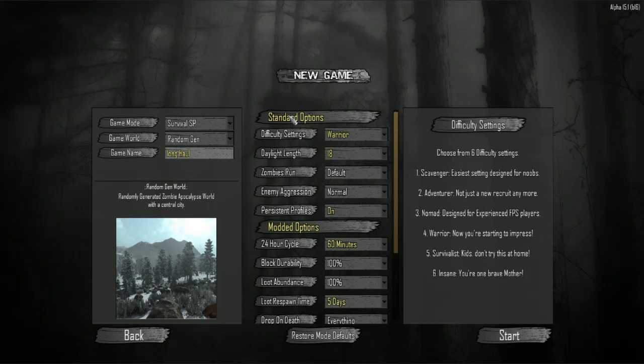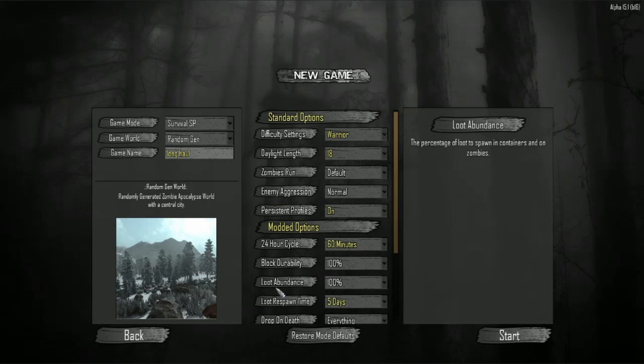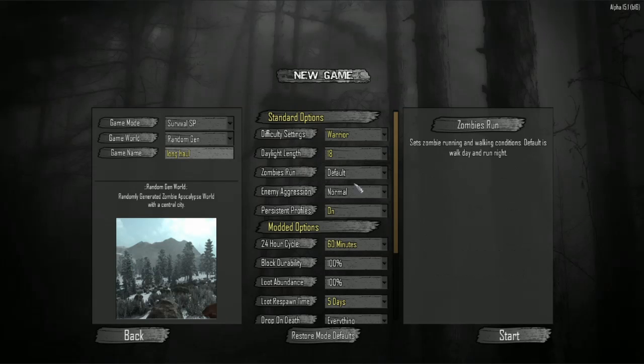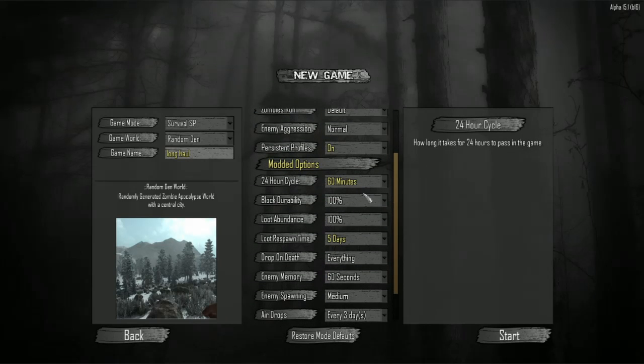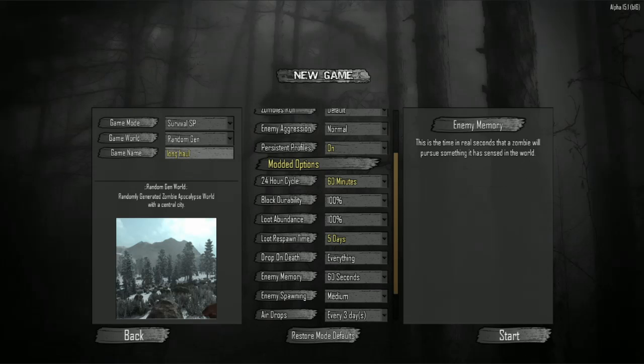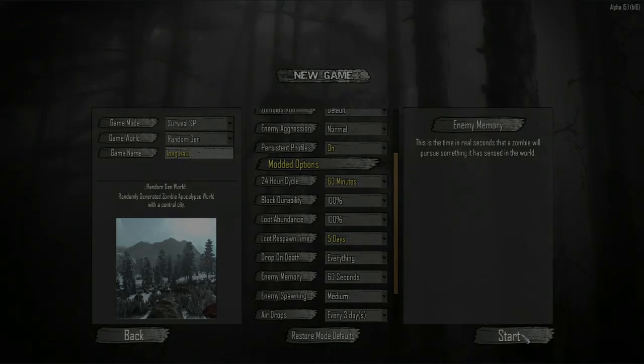How's it going, we are playing Seven Days to Die. We're going to be doing the Warrior setting with 60 minute days, so you're in for the long haul. I looked at the seed and it looks pretty good — there's a big clump of towns at one spot of the map.